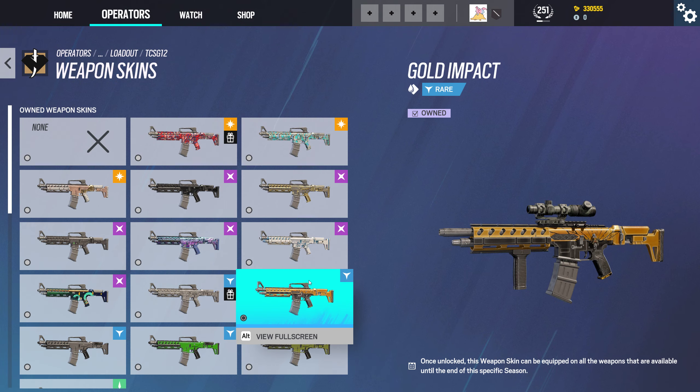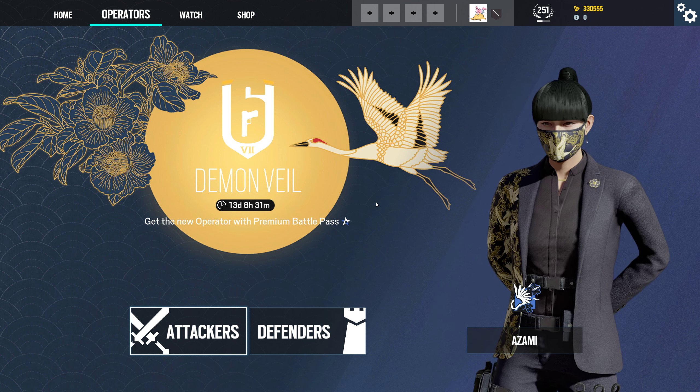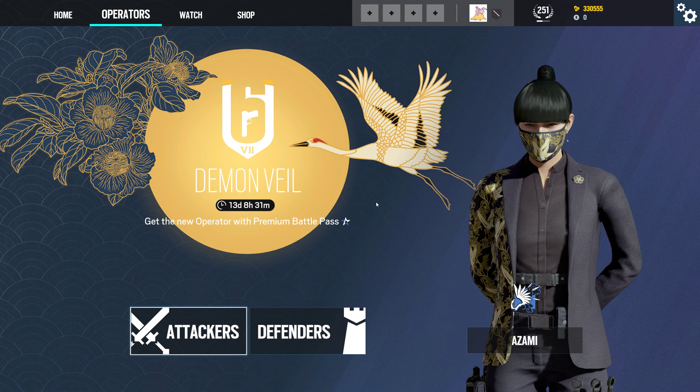Well, there you go. That was pretty impressive — four legendaries out of 33 packs, and two Black Ices on top of it. We only had a few duplicates. That's about as good as one can expect. Thanks, Ubi.